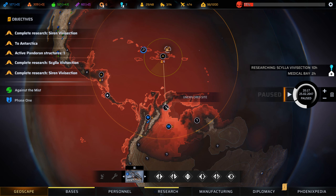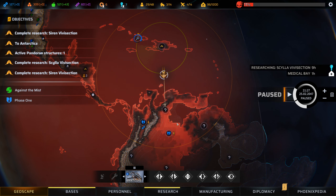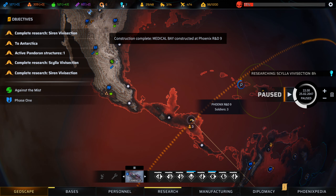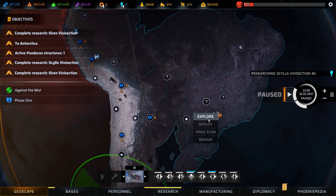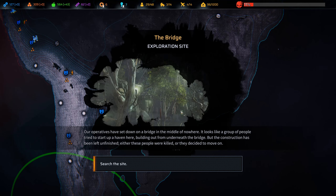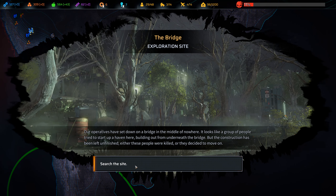I suppose we could do some trading, potentially, to get the materials we need. Medical bay is finished at Phoenix R&D 9 — that's this one here, so it can actually be properly used as a staging area. We're going to explore here and explore here, and of course we're waiting to find out when we can actually make it all the way to the south.